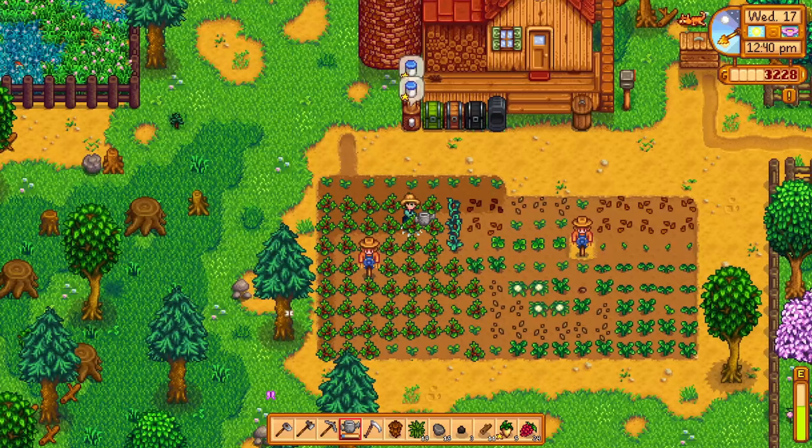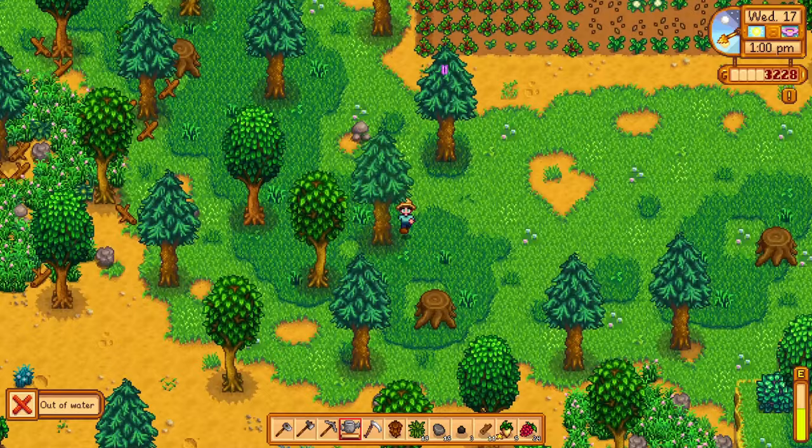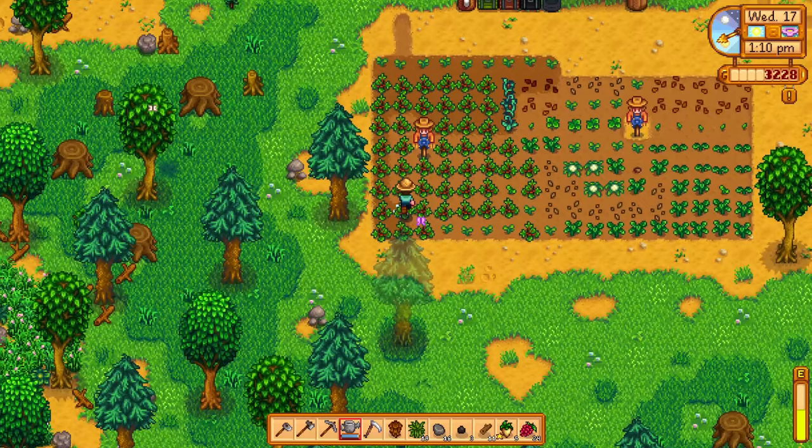We really need it to rain so we can get this watering can over to Clint and upgrade it, because this is ridiculous. Either that, or we need to spend a lot more time in the mines so that as soon as we hit the ability to make better sprinklers we can do it instantaneously. That's probably a little unrealistic — it makes more sense to upgrade the watering can.